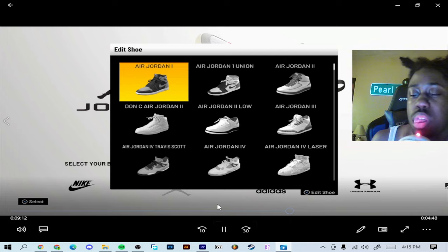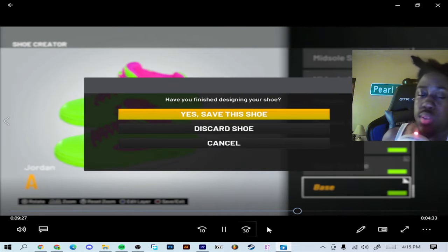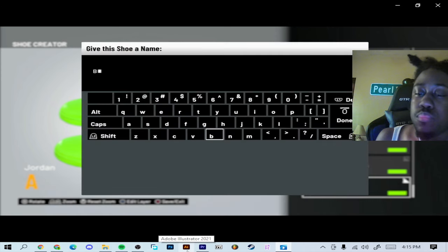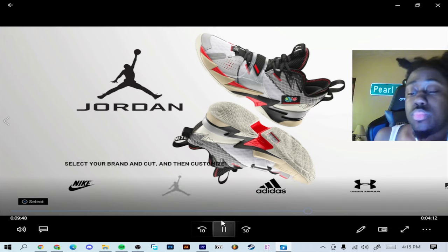This time you can pick whatever shoe you want. What you want to do is go to the shoe, save it again, but save it as a different name.